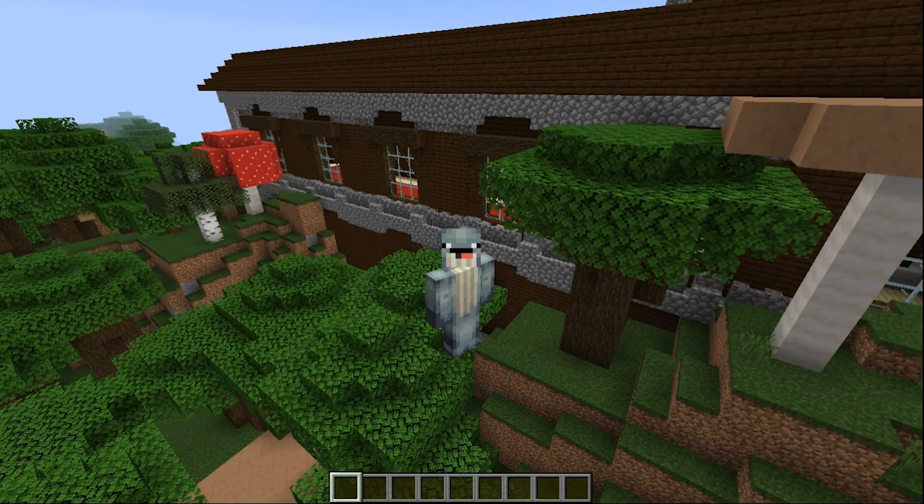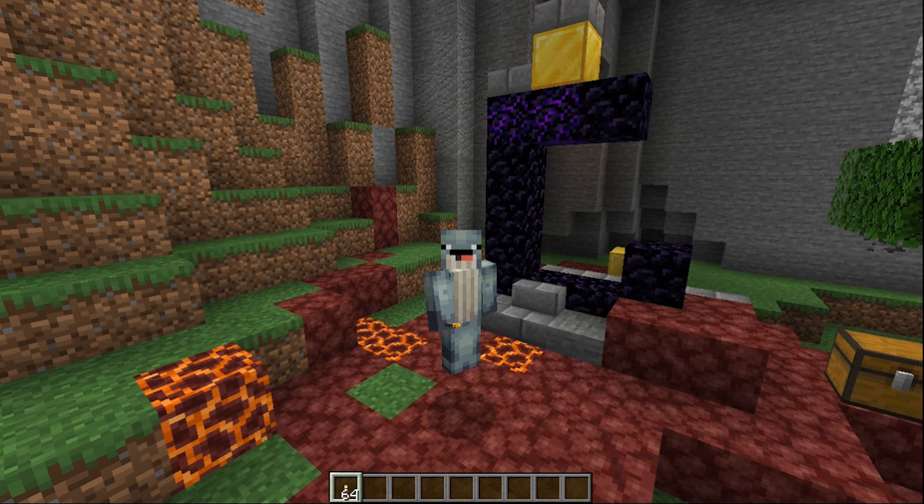Of course, we have the classic F5, which changes your perspective. F11 puts you in full screen, and hitting numbers 1 to 9 changes your toolbar slot. Pressing F will switch out the item in your offhand.